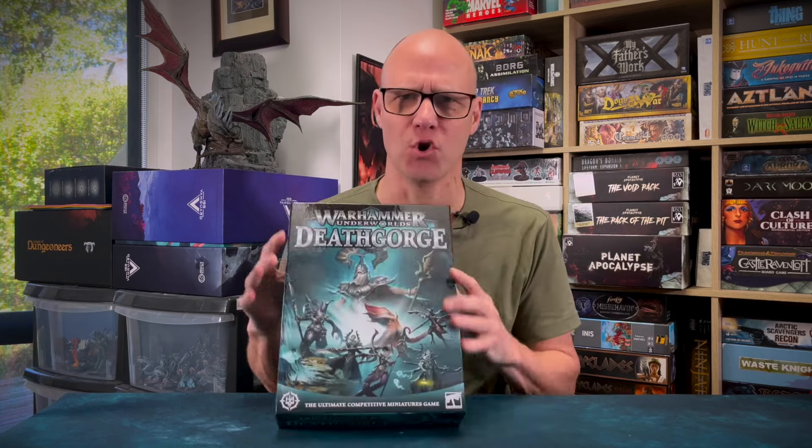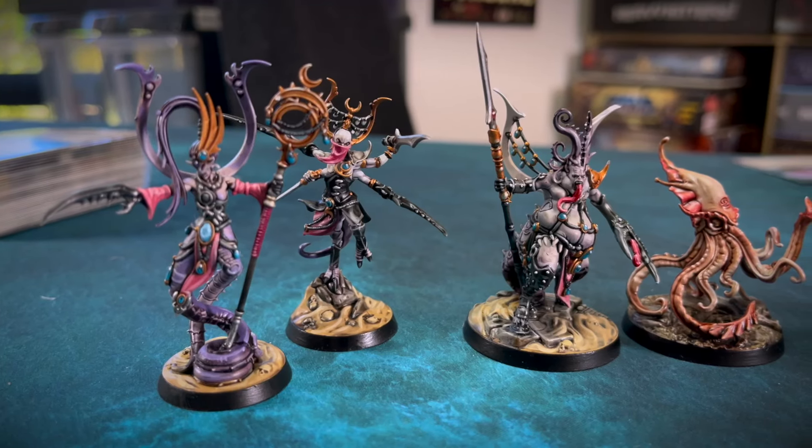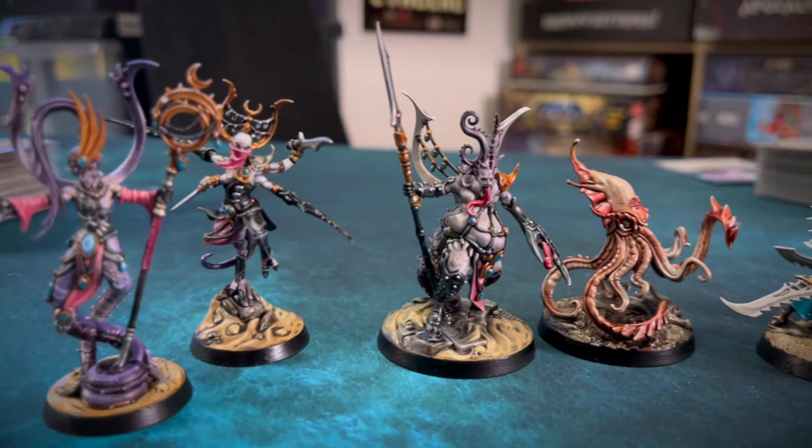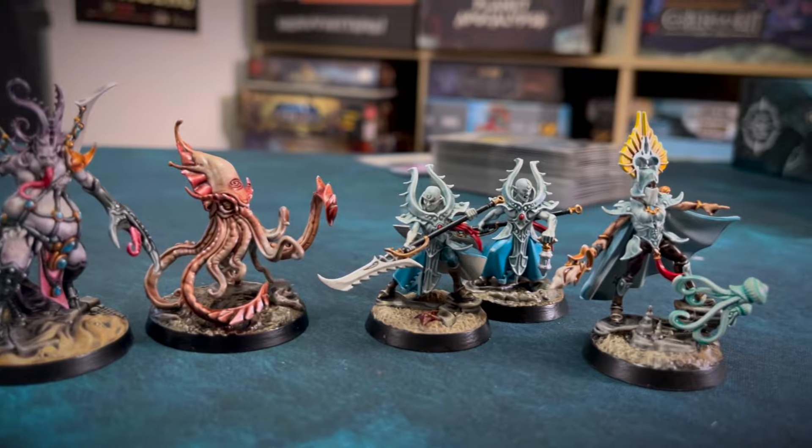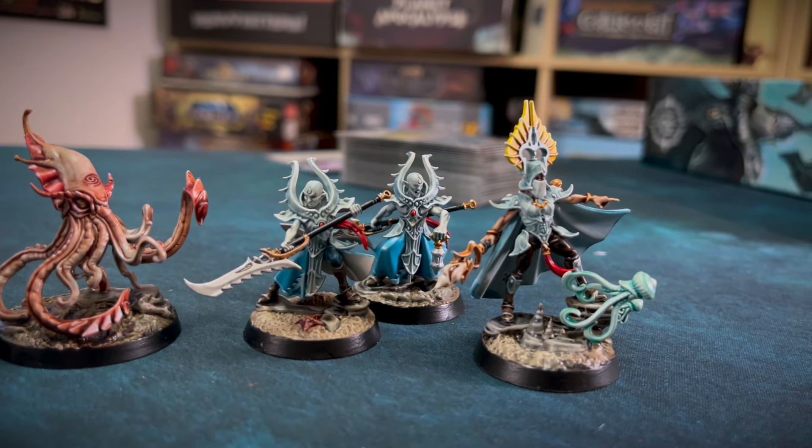Today we're going to talk about Death Gorge. It's the latest season of Warhammer Underworlds — I think it's the ninth season. Seems insane, but to me this is a really new game, though it's been around for a while. It comes with some very nice miniatures. I've painted them, so I'm going to show them to you fully painted. This is why this video is so late — I had to paint the miniatures. So I can show you these miniatures in all their glory and tell you a little bit about Warhammer Underworlds Death Gorge.